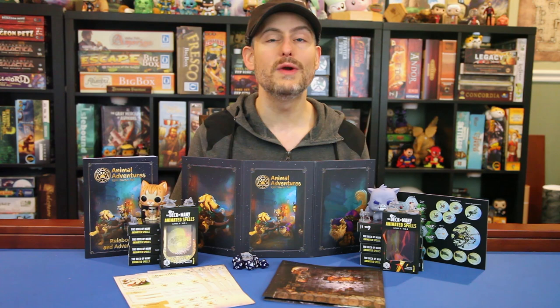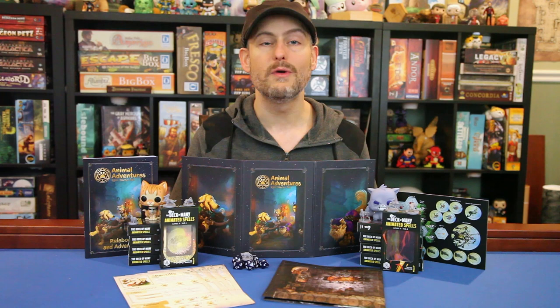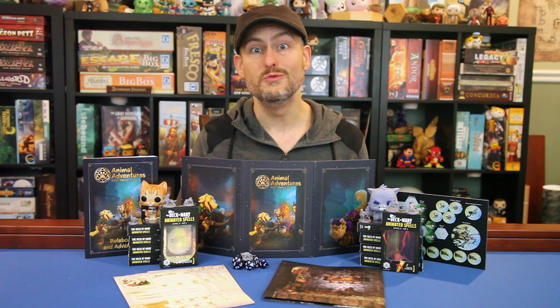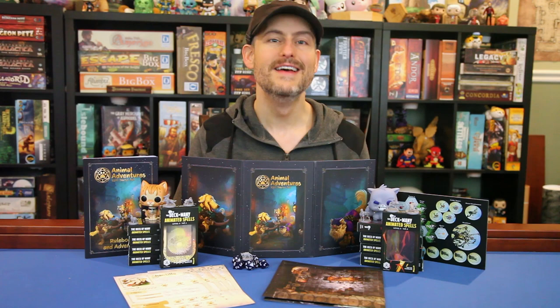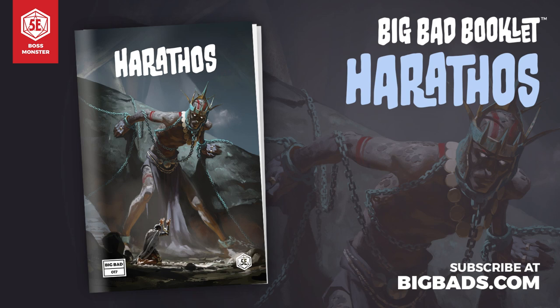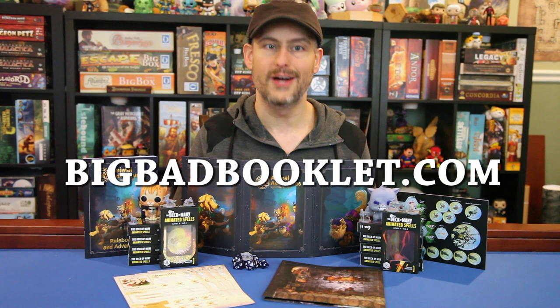I also want to thank the Deck of Many and their Big Bad Booklet series. Each monthly booklet gives you everything you need to run a fun adventure with your gaming group, including story hooks, role-playing guides, new items, new stat blocks, layer information, and most importantly, a new big bad to torment your players. Some of them are silly, and some of them are terrifying. This month, come meet Harathos, the fallen god of kings, chained inside a stone prison for their attempt to take over the Pantheon. Will you pledge fealty to Harathos, or will you resist their offerings? Subscribe today at BigBadBooklet.com.